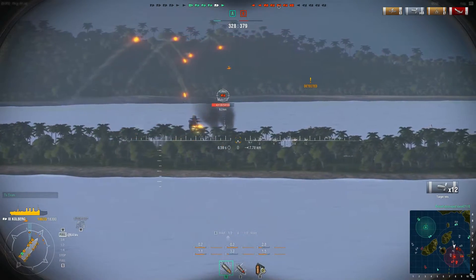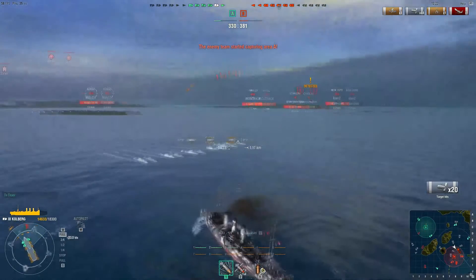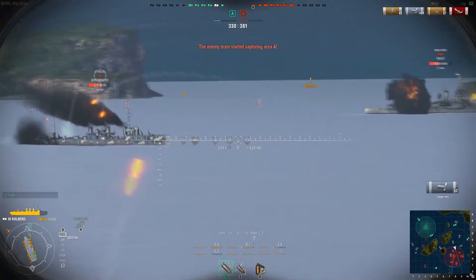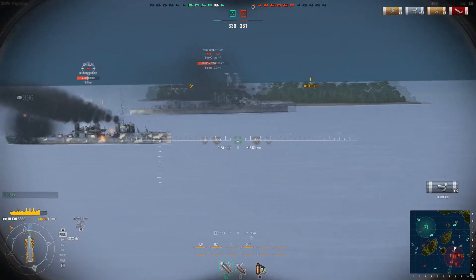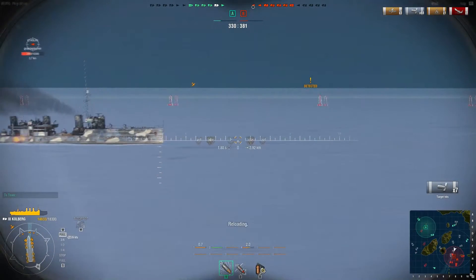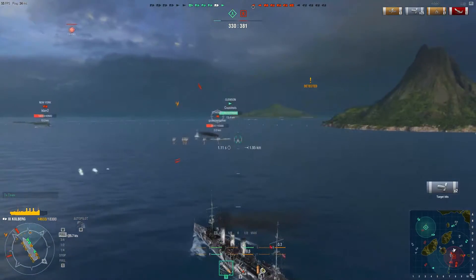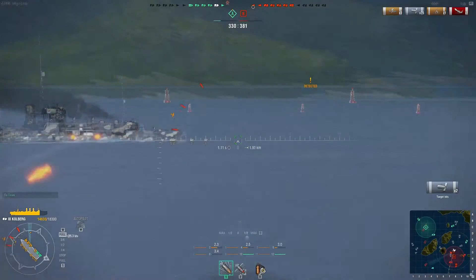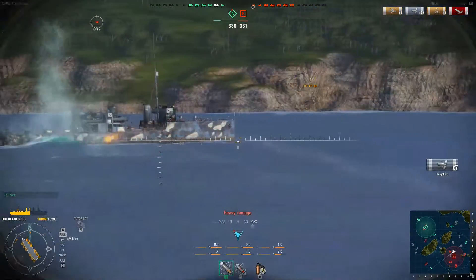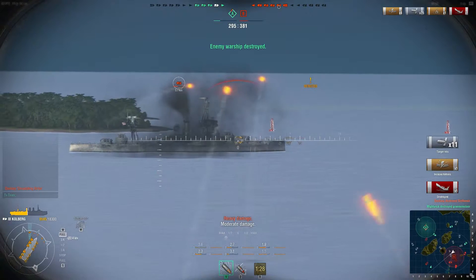We've got torpedo bombers incoming — that's too bad, we don't have a lot of anti-air on this ship. Torpedoes are in the water but because we saw them coming we have no problems avoiding them. There's the destroyer — let's do to him what we did to the Nicholas. Torpedoes to port! Torpedoes dead ahead! We managed to dodge most of those but took one on the nose. That's a bit unfortunate. Control the flooding and take him out — we're not dead yet somehow.